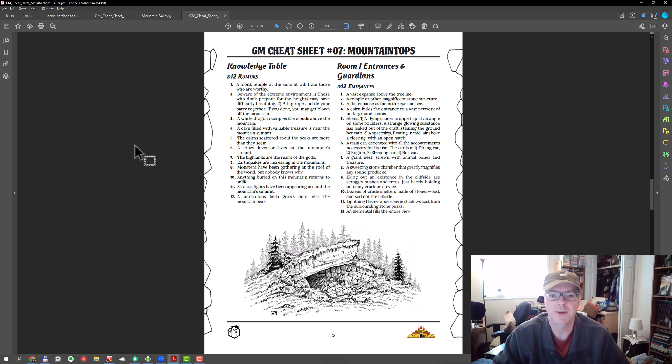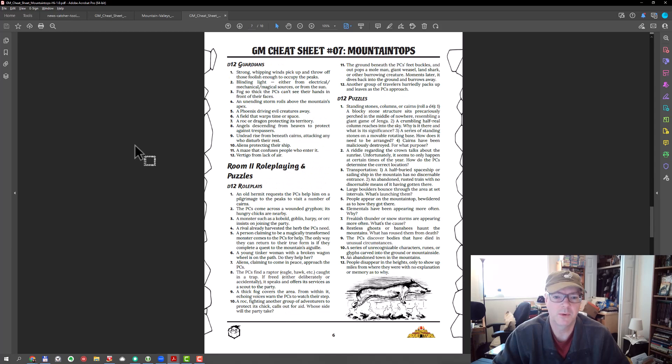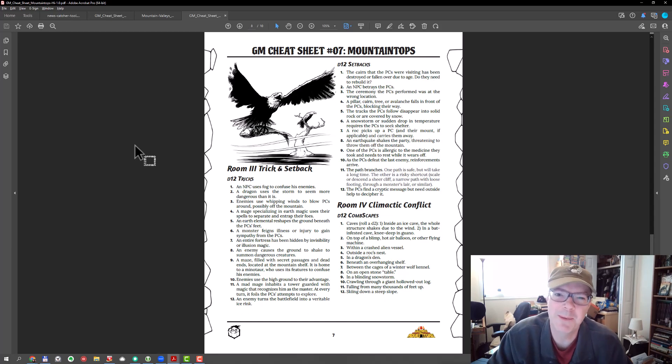We have a skeleton already built out with the first few tables, and now we start fleshing out each encounter. Room one is our entrance and guardian, and then there are some ideas for role playing or puzzles — or both, if you want to do a double whammy.